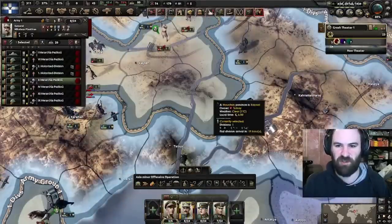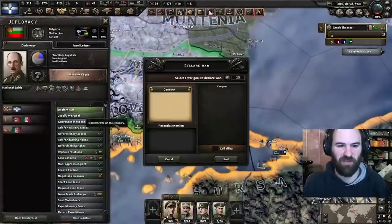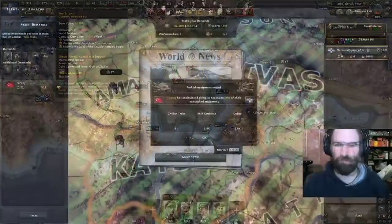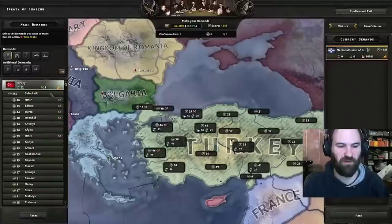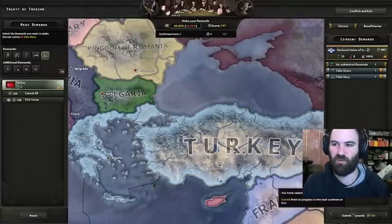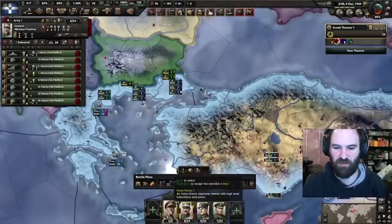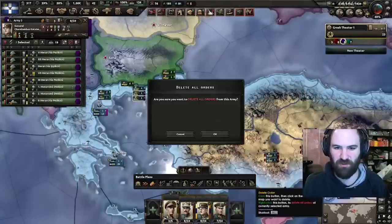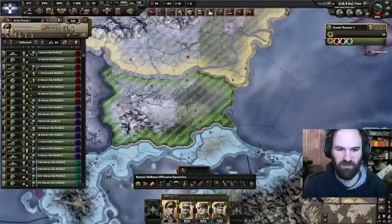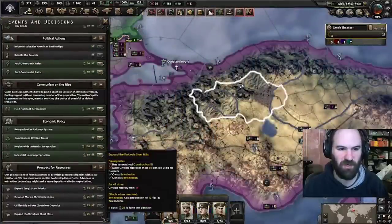We have our war goal. We can push for the last point — most of our troops are back here and the others will be filing in, so that's alright. Declare war and let's do this. For Turkey, we're just going to select all, hit submit demands, and take their navy as well. Now we can get the rest of our troops up here and we'll be golden. We'll delete all these orders and reassign them to attack.